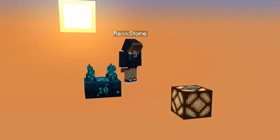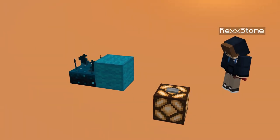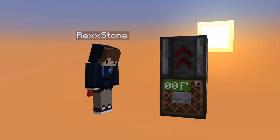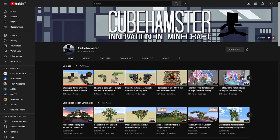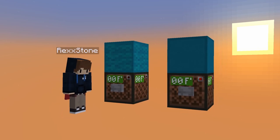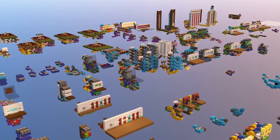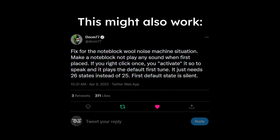I fully understand where Mojang is coming from here — they simply want to keep the world interactions consistent. But this is not the way. I spoke to several other redstoners such as Crafty Masterman and Purple Dragon Nuke, and even Cube Hamster agrees: with how it is implemented right now, the update to note blocks does a lot more harm than good. As a redstoner, I know how heartbreaking it can be to go back on something you spent a lot of time and energy on, but in this case it might just be the better option, at least until another block with similar redstone functionality is added to the game.